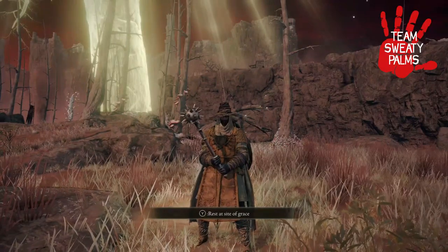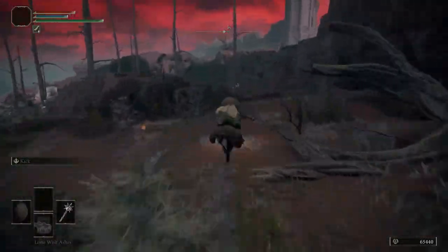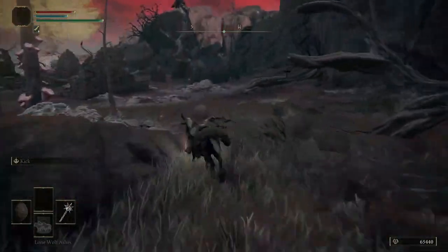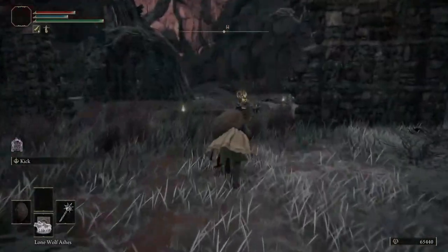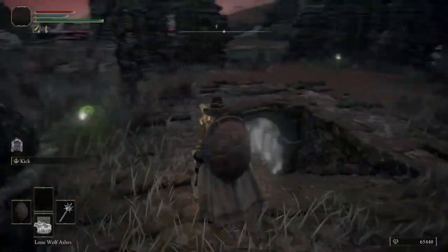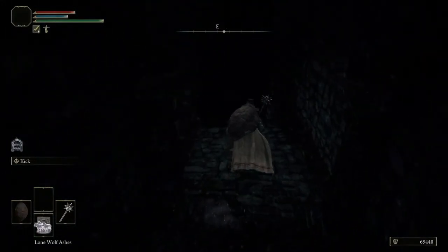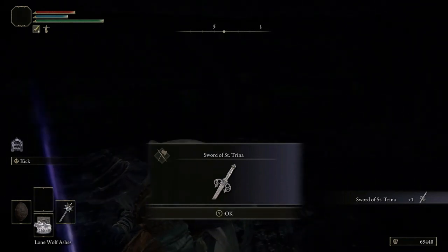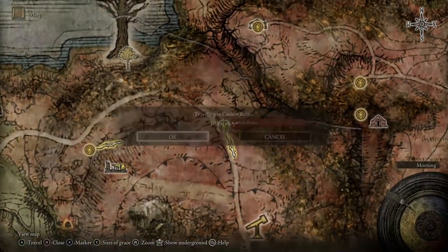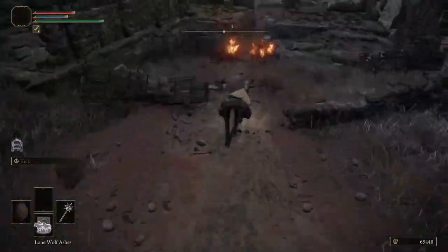Fire up that machine and let's get going. From the Site of Grace, Calum Ruins, head west to the Forsaken Ruins. A monstrous crow will be guarding an imp statue seal leading underground. Use a Stone Sword Key and collect the Sword of St. Trina. Fast travel back to Calum Ruins, then head south to the next Site of Grace, Smoldering Wall.